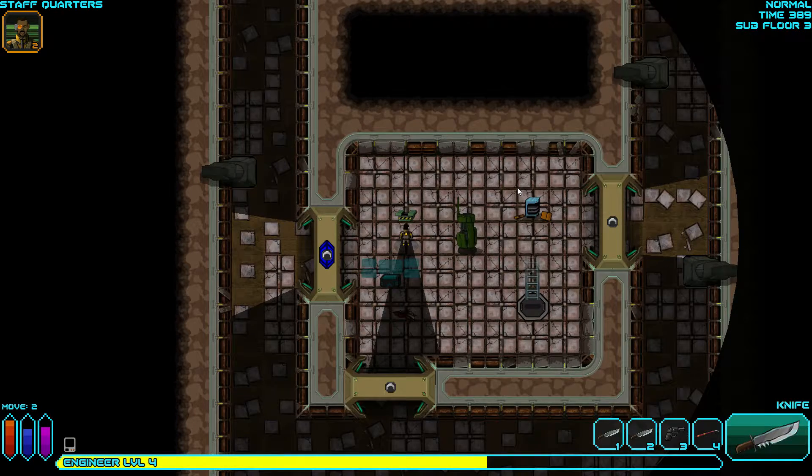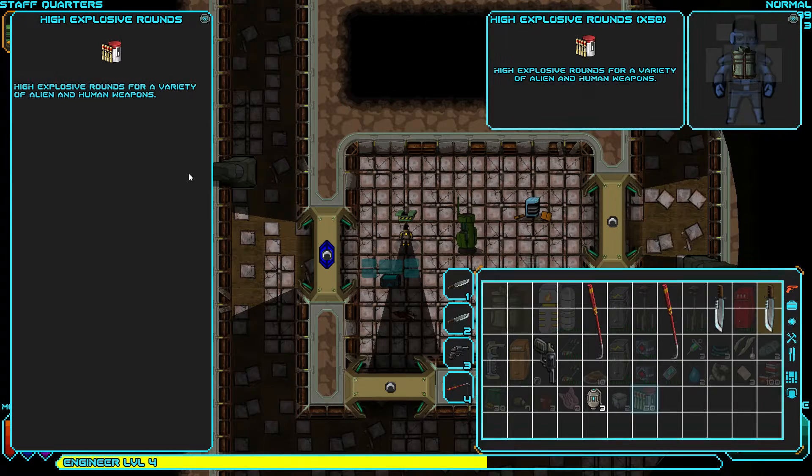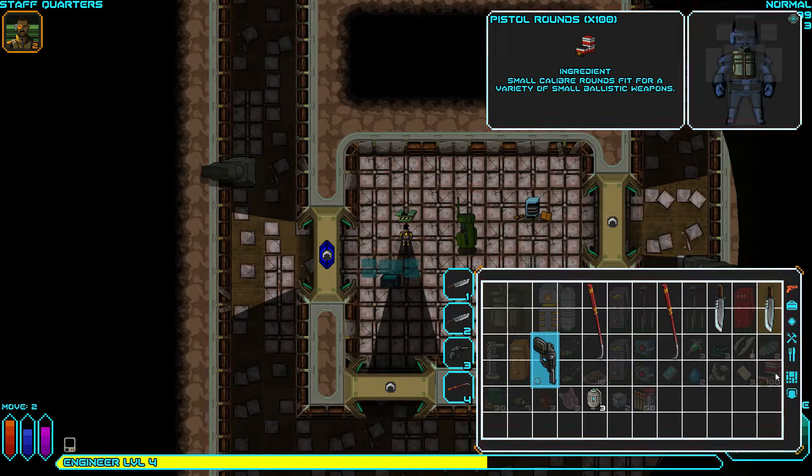Let's try to get a message - 70 percent chance. We decrypted it but it's not useful, it's just a flavor message. We'll charge our digital assistant - fully charged. There are high explosive rounds here - for a rifle maybe? A variety of weapons - probably not our gun. Pistol rounds are for small ballistic weapons; I'm guessing that doesn't fit our pistol.